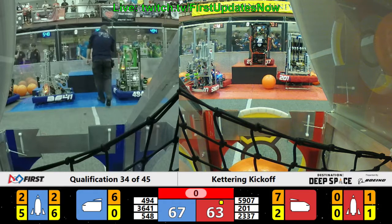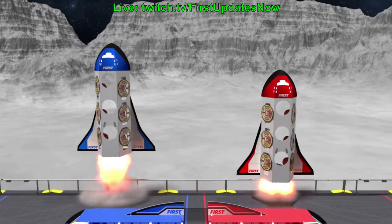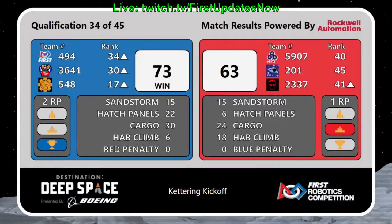We got a thumbs up on that match — Qualification Match number 34. The blue alliance rocket is just a bit quicker there with a 10-point margin. 2 RP in that match for the blue alliance. Red alliance doesn't go home empty-handed though.